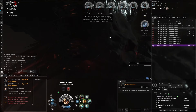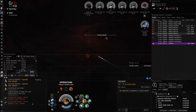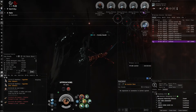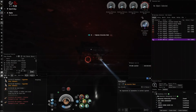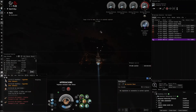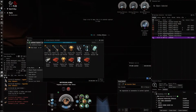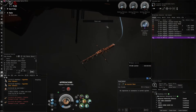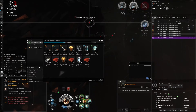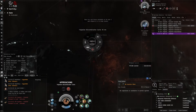Aceface notes he probably should have gone for the Starvers first before the Kikimoras since the Kikis weren't applying well. With no afterburner due to low cap, he gets closer to Zach. They stabilize. Aceface suggests doing a focus fire order, but if nothing is tagged, just shoot whatever's closest. They loot the cache — 19 million ISK so far. Aceface notes T4 destroyers still give decent ISK and it's chill and easy.